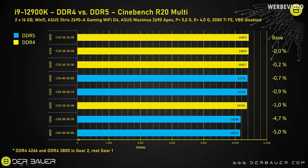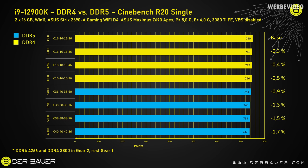Cinebench R20 Multi, which is purely synthetic, shows that depending on the workload, memory doesn't help that much. DDR4 is even faster than early-gen DDR5 here, though the difference isn't big. The same result appears in Cinebench R20 single-threaded, where DDR4 is consistently faster than DDR5 in this testing.